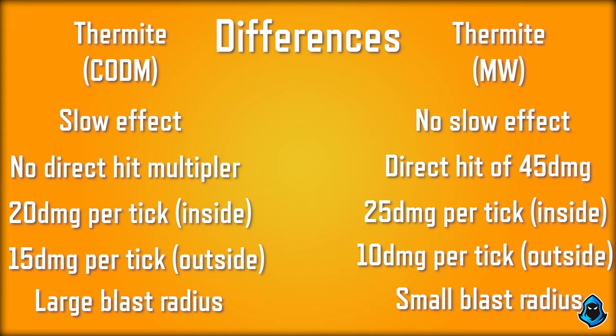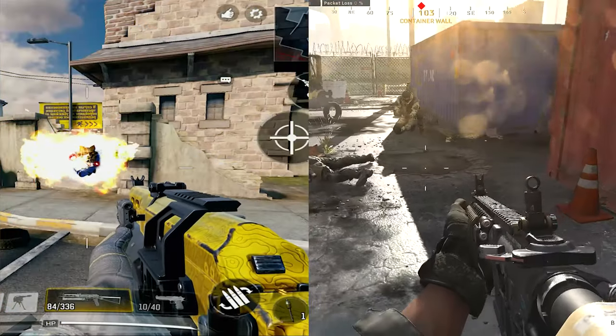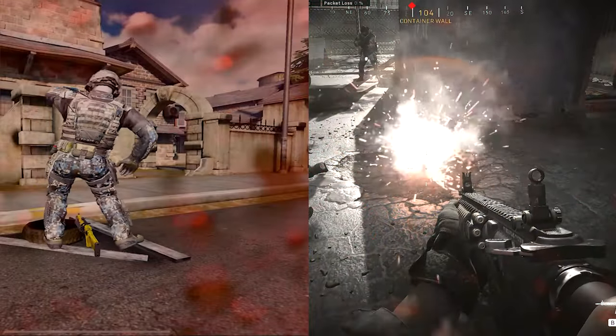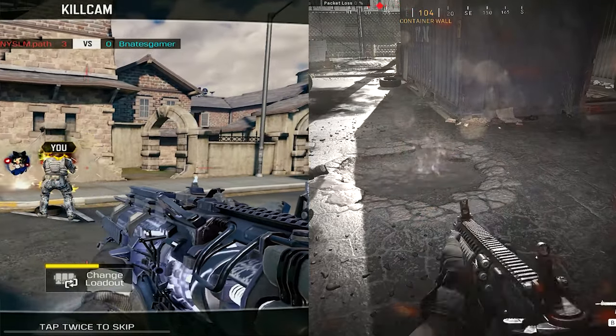To put it directly in comparison: COD Mobile's Thermite has a slow effect, but Modern Warfare's does not. The COD Mobile Thermite does not have a direct hit multiplier, but in Modern Warfare it does — 45 damage if you stick someone. The basic average damage tick inside the Thermite is 20 damage in COD Mobile, but 25 in Modern Warfare. On the outside it's 15 damage per tick in COD Mobile, and 10 damage per tick on the outside in Modern Warfare. COD Mobile has a pretty big blast radius — very big — while Modern Warfare actually has a very small blast radius, which is kind of interesting.